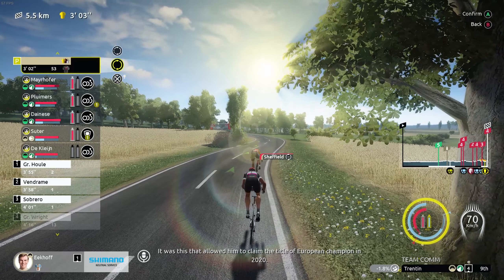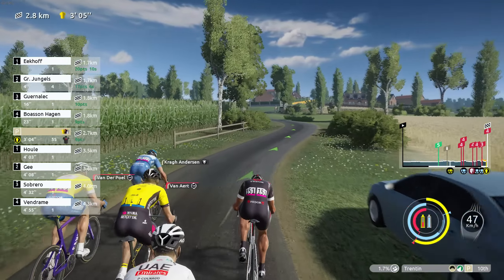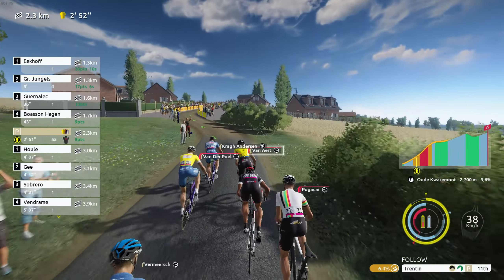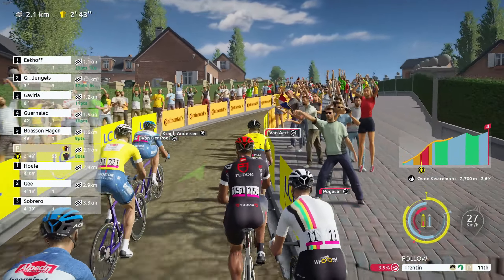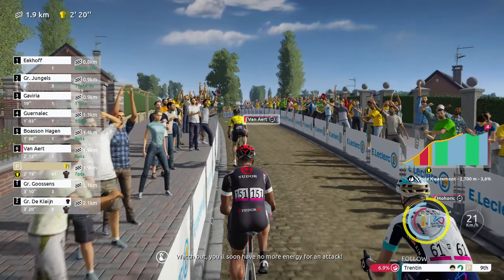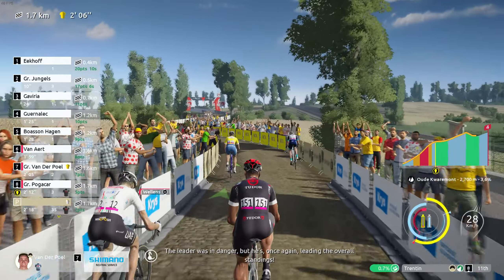We follow Magnus Sheffield. Five kilometers to go and the attack wasn't successful — maybe not the greatest idea. Now 3.6 kilometers to go — can we make the difference and gain seconds on Mathieu van der Poel? It's going to be difficult. As we enter the last three kilometers, the Quarumont starts. Mathieu van der Poel and Wout van Aert go. We're in the wheel of Wout van Aert as the cobbled section starts, but Wout van Aert accelerates incredibly. We can't follow — no more red bar. Mathieu van der Poel distances us as well.